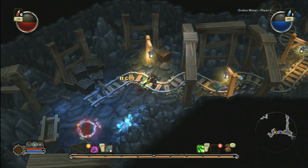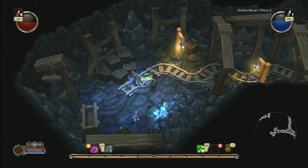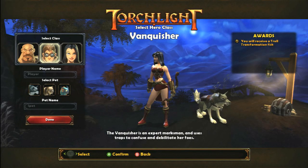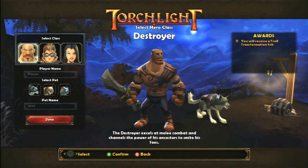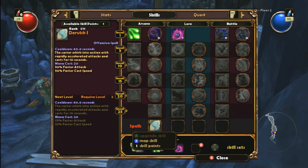The three character classes are what you would expect — basically a fighter, a mage, and a rogue, but with different names. The in-depth customization of stat points, gear, and skill trees provide plenty of room to evolve your character in a variety of ways.